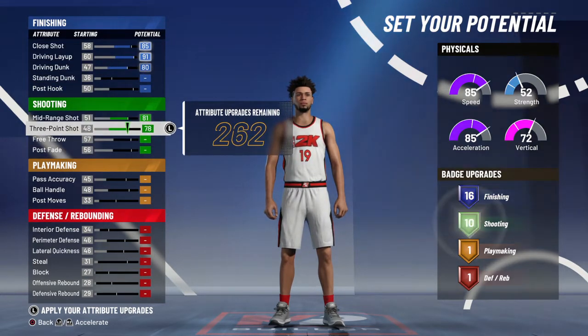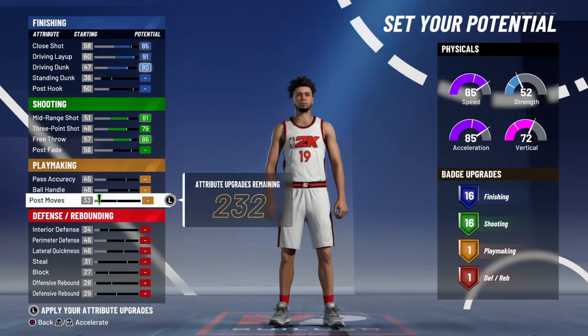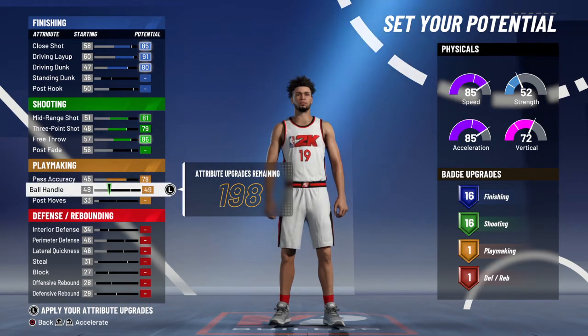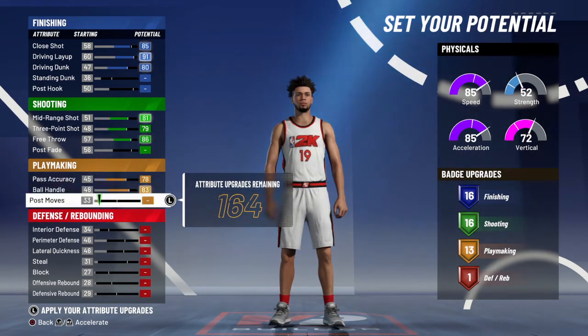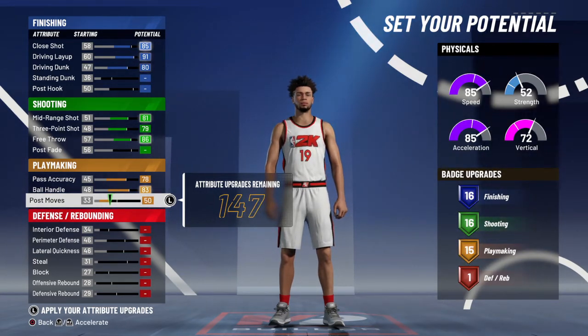For shooting, you want to max out the top three as well, and then the free throw stays the same — so that's maxing the top three. For playmaking, max out the top two and then go for 15 playmaking. Now if you wanted 16 instead, you lose out on one defensive badge and a few attributes in defense, so that's why I won't do it, but if you wanted to, it's alright doing that too.